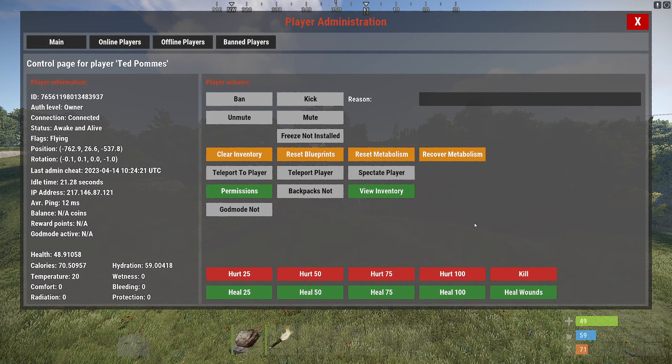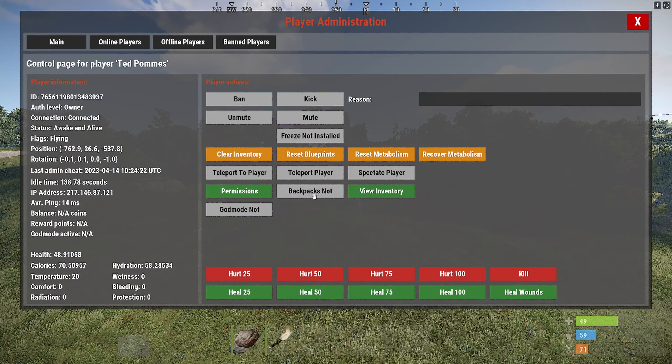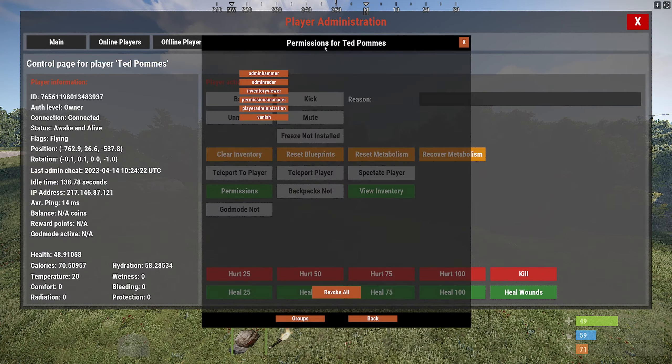From here you can also initiate a spectate. Keep in mind that your active player dies and you need to respawn to get out of spectate. If you're ever stuck in spectate, just press F1 to open the console and press Enter — your character will respawn. You can use Player Admin to really quickly see who is online, teleport to them to see what they're doing, and check if there's anything fishy going on.